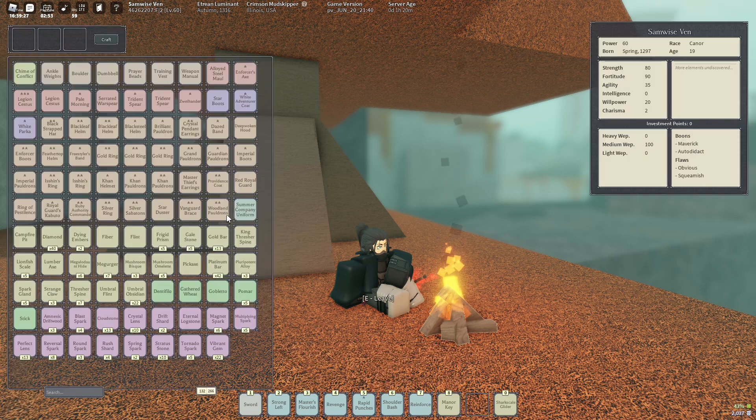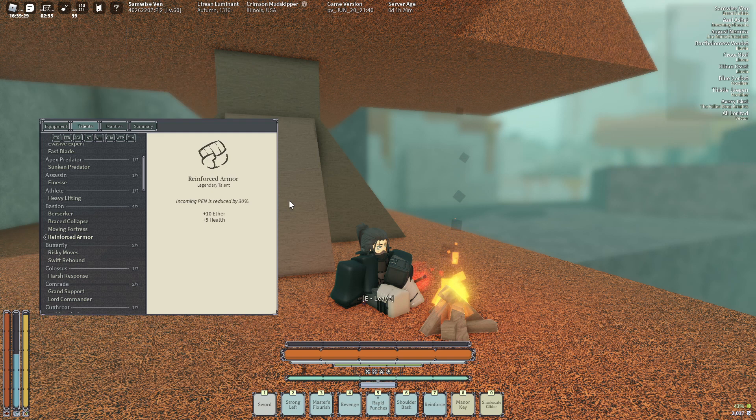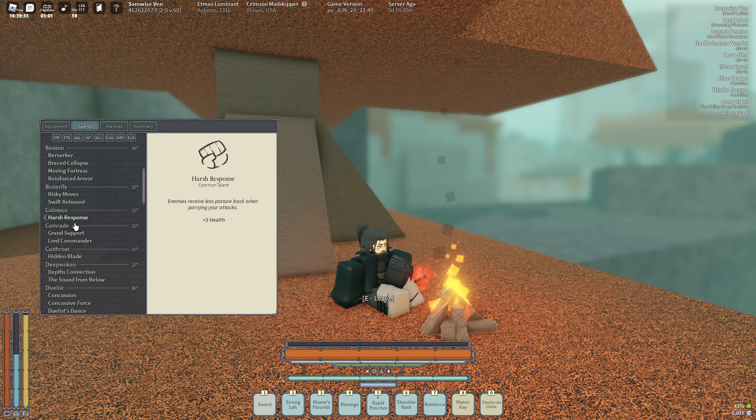Reinforced Armor was another thing I was going for on this build because I got 90 Fortitude. Getting the incoming pen reduced by 30% really saves your life for that, genuinely. Harsh Response — these are two talents I really wanted too because they give pretty good, decent HP and it just buffs Reinforced Armor a lot.